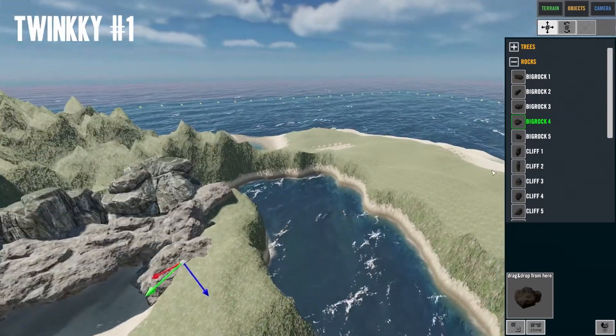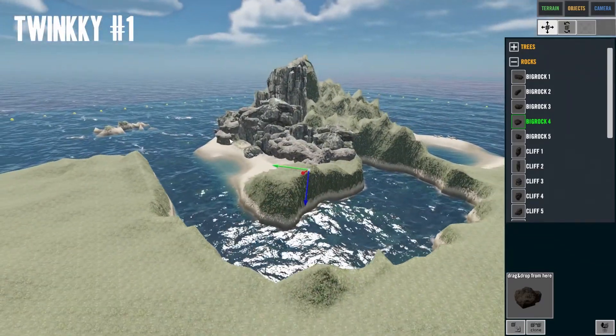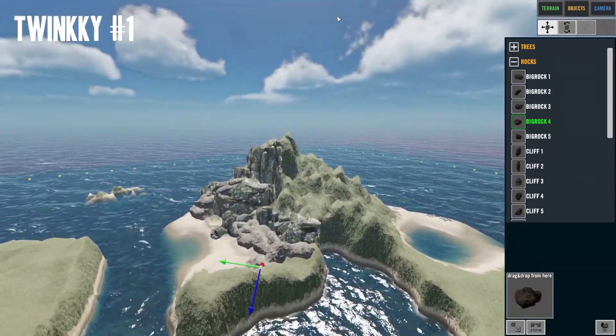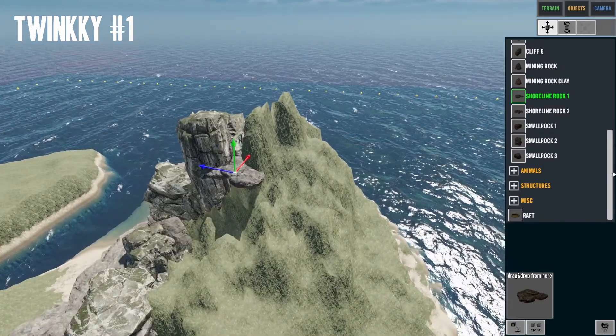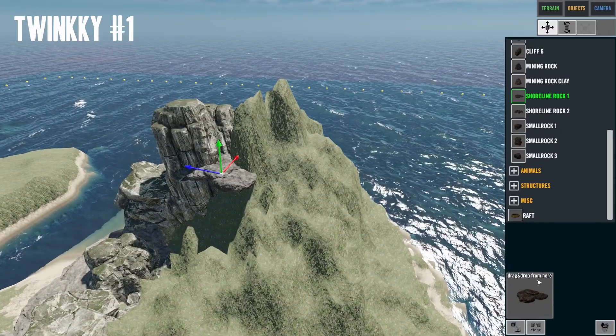We've got a shelter, a cliff, a bit of a mountain - it's looking good. There are a few beaches too. Let's make the rest of this island more rocky. There we go, that's the start of our path. I didn't know we were going to make a rock path - I don't even know if that's possible.